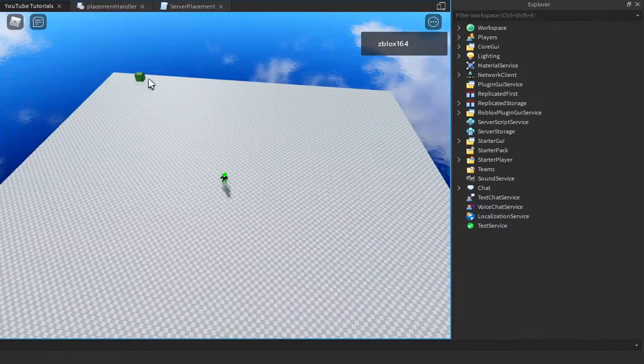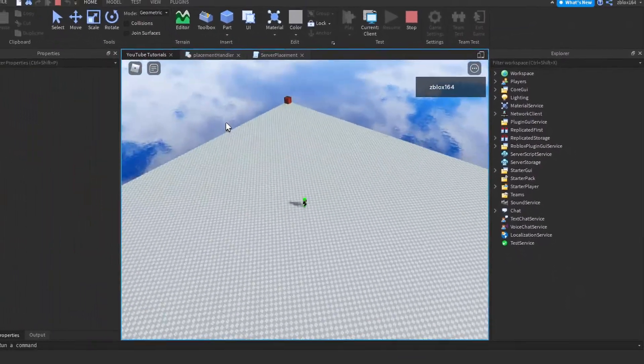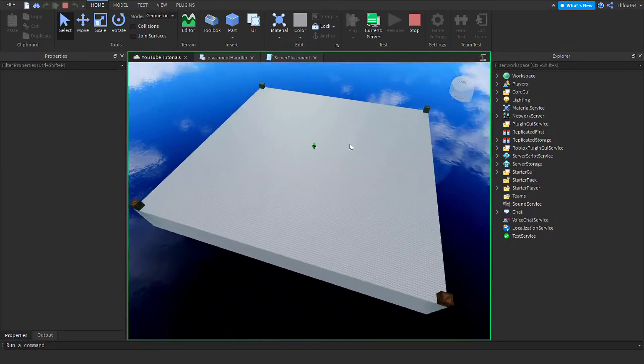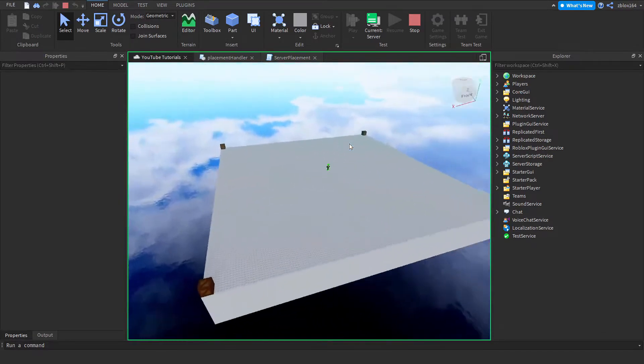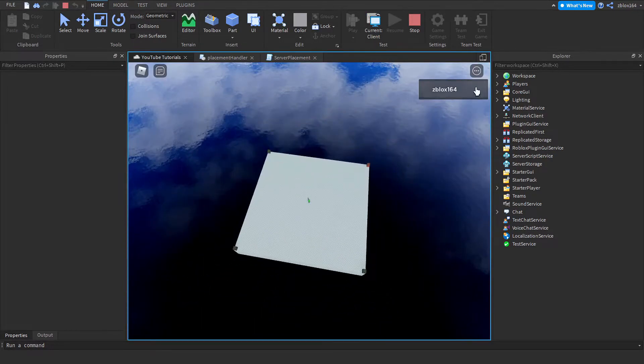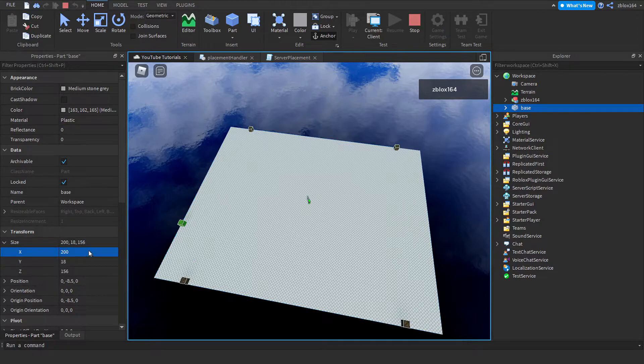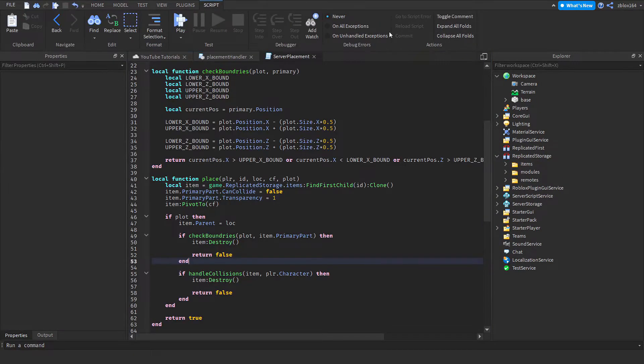Testing it now: placing the four corners works fine. Then if we scale the X to 200 and try to place outside the plot boundaries, as you can see it is not allowing us to place. But placing within the valid area still works. The server-side bounds check is functioning correctly.